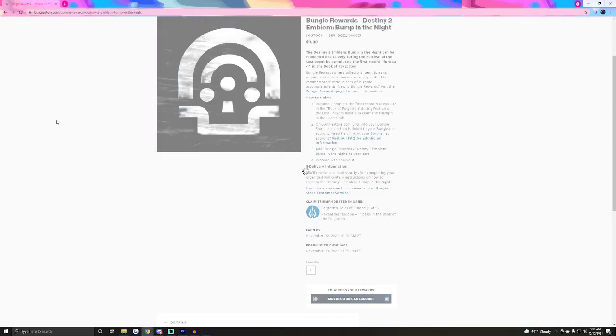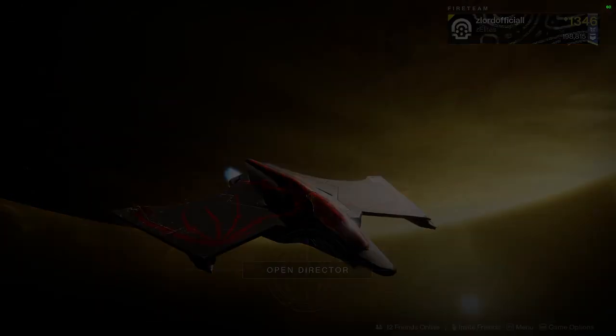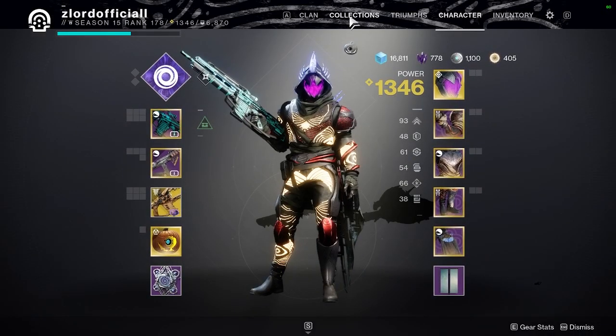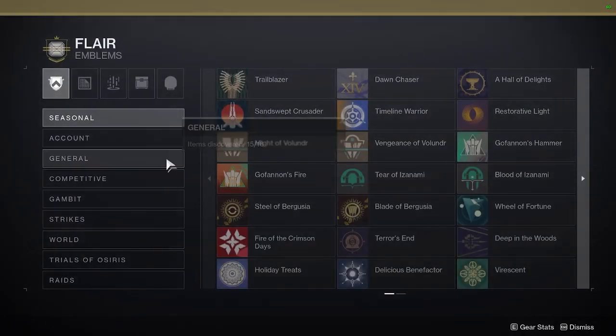Doing this will let you claim your free emblem for Destiny 2. Once you've acquired your emblem from the Bungie store, head over to your collections tab, then go to Flares, where you can find your new emblem inside of the General tab.